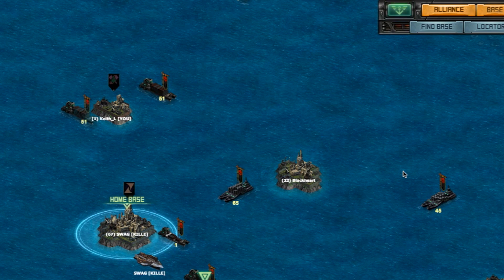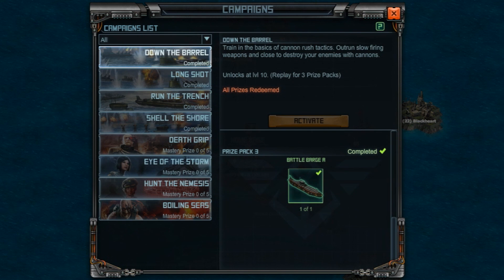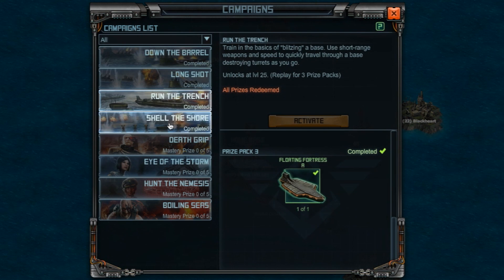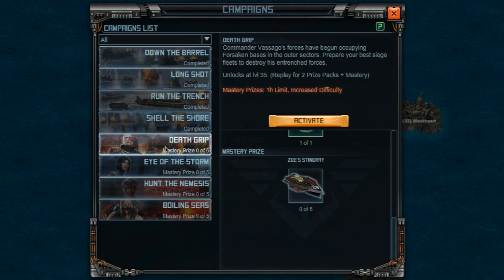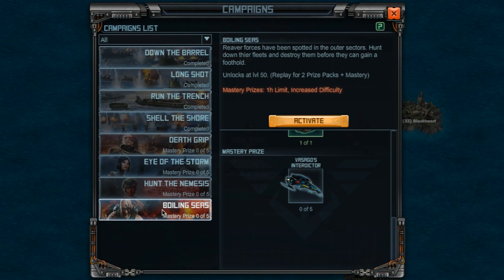Click on the new campaigns button in the top right corner of the screen to open the campaigns window. All available campaigns are listed in order of difficulty, with the campaigns at the top being easier and designed for newer players, and the campaigns at the bottom having increasing difficulty and designed for veteran captains.